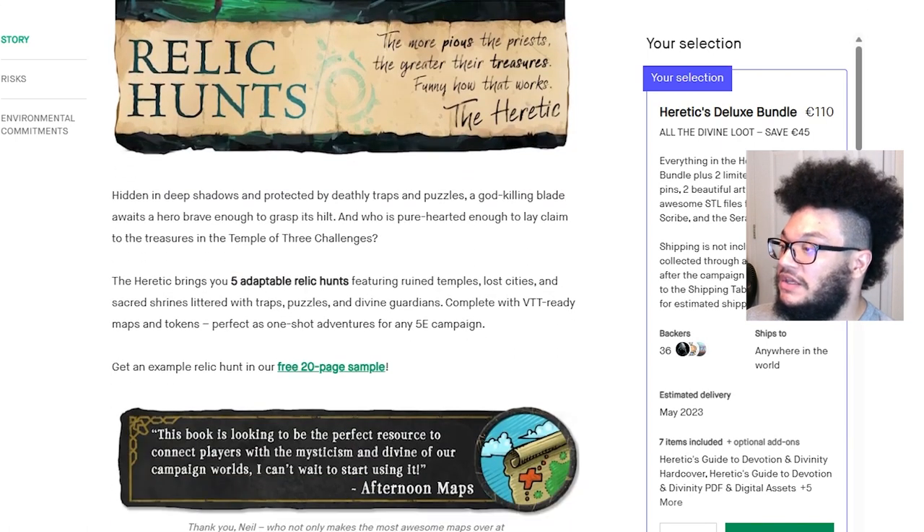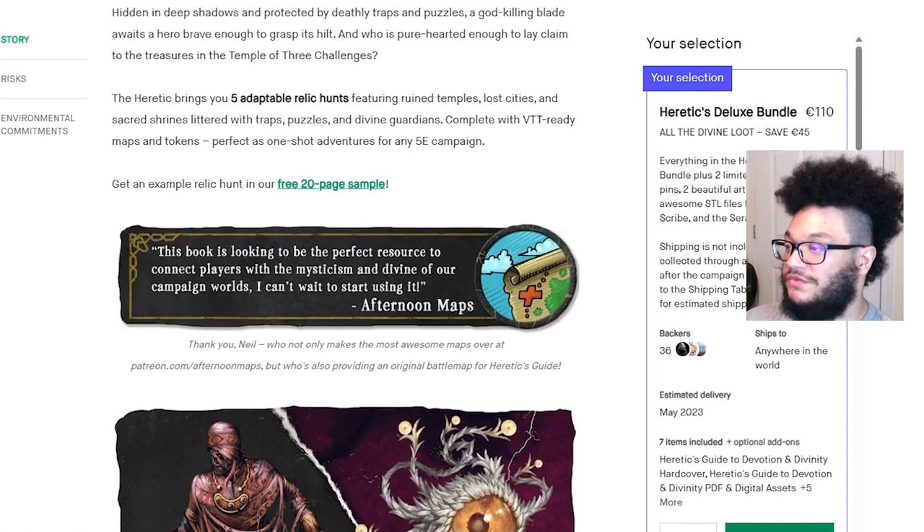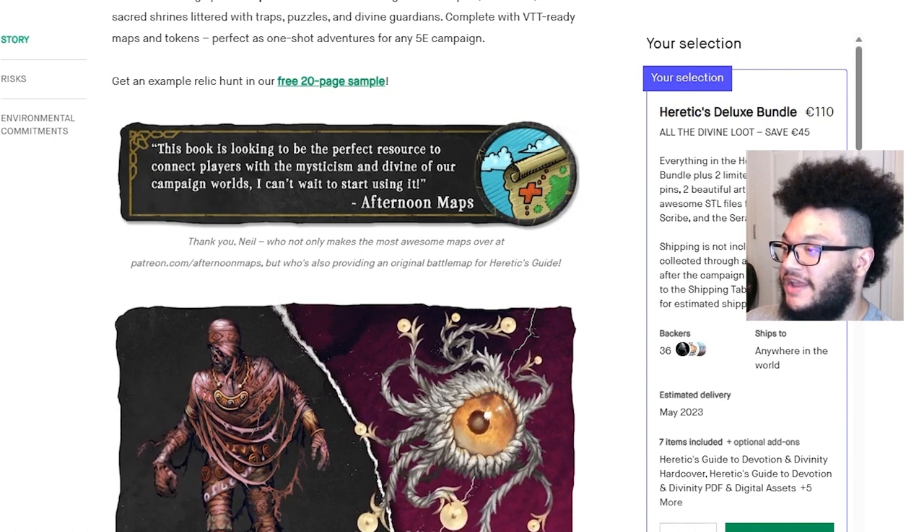Relic hunts: hidden in deep shadows and protected by deathly traps and puzzles, a god-killing blade awaits a hero brave enough to grasp its hilt. The heretic brings you five adaptable relic hunts featuring ruined temples, lost cities, and sacred shrines littered with traps, puzzles, and divine guardians — complete with VTT-ready maps and tokens, perfect as one-shot adventures for any 5e campaign. This book looks to be the perfect resource to connect players with the mysticism and divine of campaign worlds.